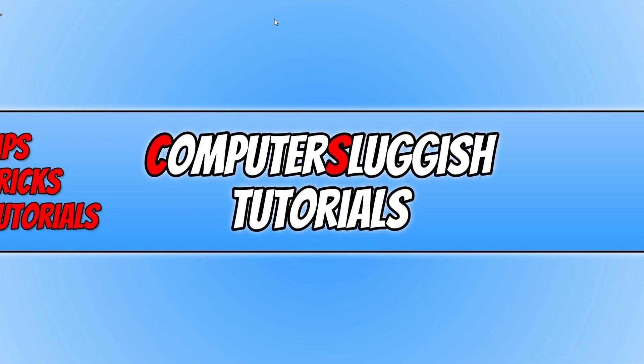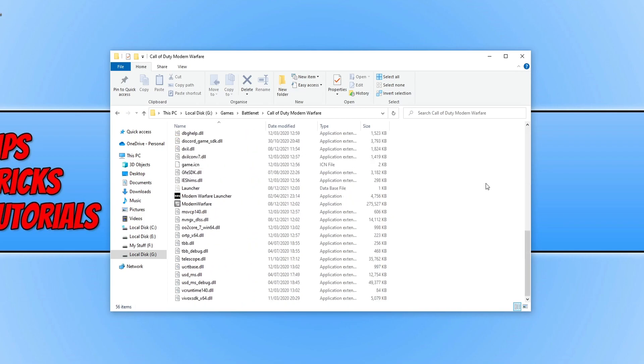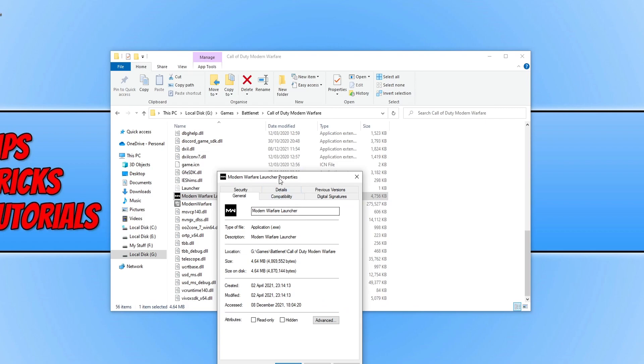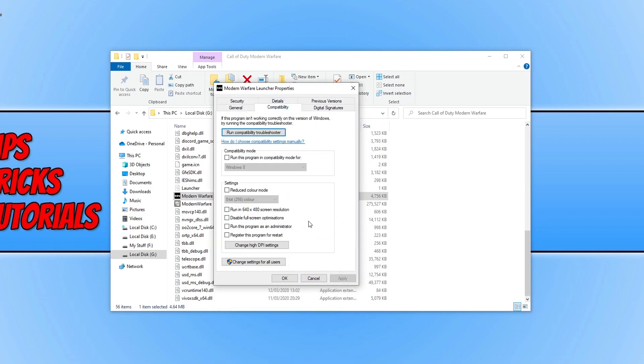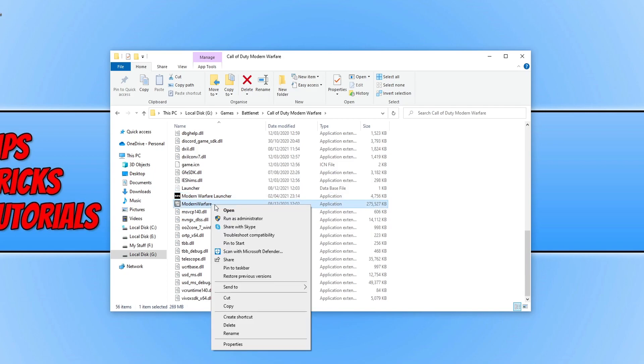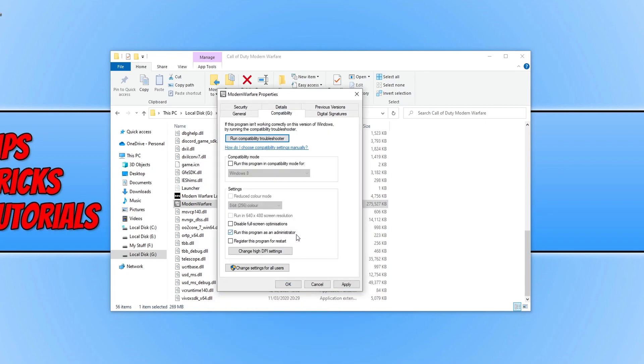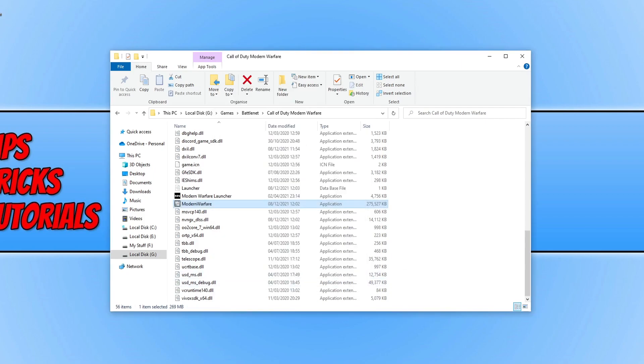If that didn't fix the problem, open up the location where your game is installed. Once you're in the directory for Call of Duty Modern Warfare, which is also known as Warzone Pacific, scroll down until you find the Modern Warfare launcher. Right-click on this .exe, go to Properties, select Compatibility, and tick the option that says 'Run this program as an administrator.' Press Apply and OK. Then do the same for the Modern Warfare .exe — right-click, Properties, Compatibility, tick 'Run this program as an administrator,' and press Apply and OK.